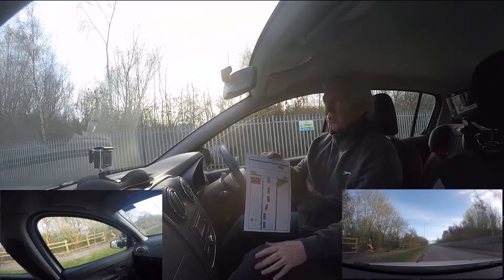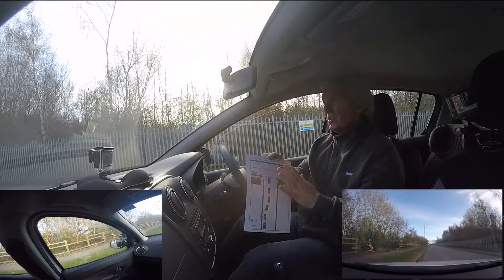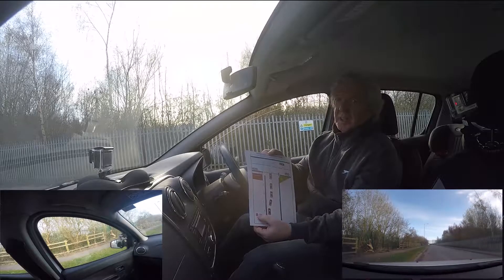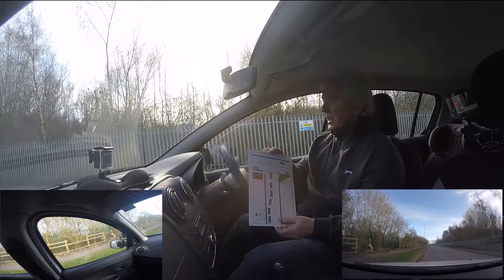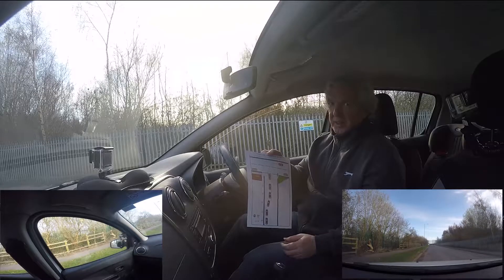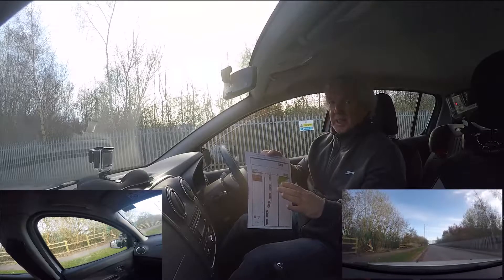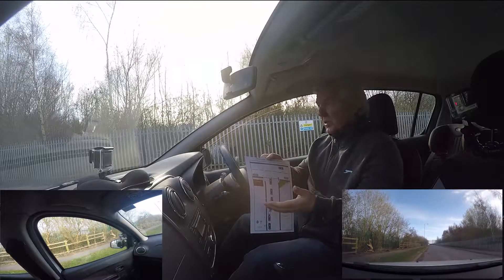I'm quite likely going to slow right down to first gear here. On the last video when I did the emerge left, the visibility was pretty good as I got to the junction — it usually opens up when you get there. Remember, if you ever come across a stop sign, make sure you stop, put your handbrake on, and then see if it's safe to go. The POM, by the way — when you stop, prepare the car by selecting first, O is for observation, and M is for manoeuvre, which means you move off.